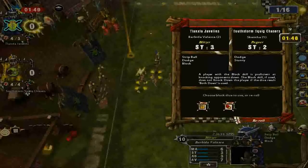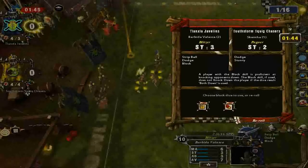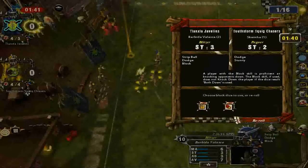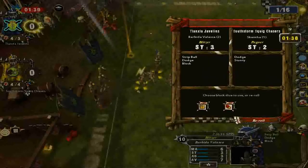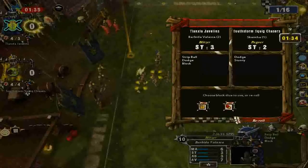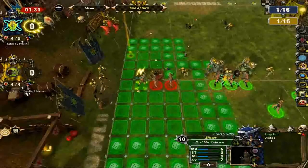We got to roll two dice and got to choose because we had three players against their two of similar strength. One result is a defender stumbles, the other is a both down. I believe I want to pick both down here because the block skill — if used — does not knock down the player with the block skill when both down is rolled. So this is perfect. Normally both down would be a bad choice, but because our blitzer has the block skill, it's a great choice.